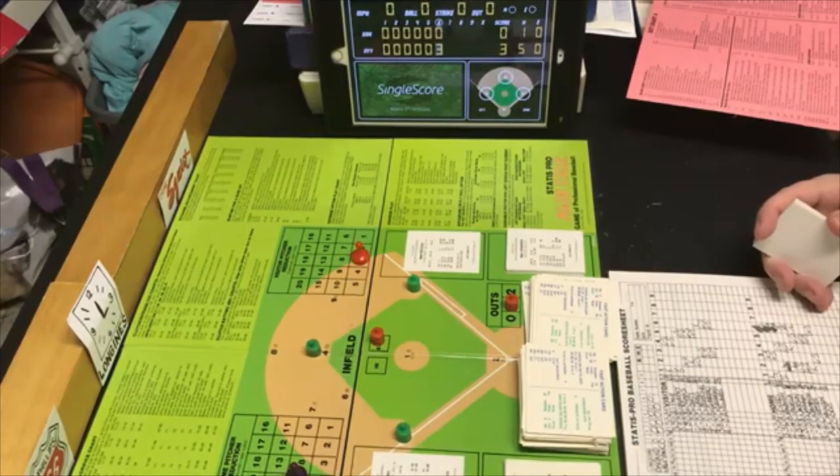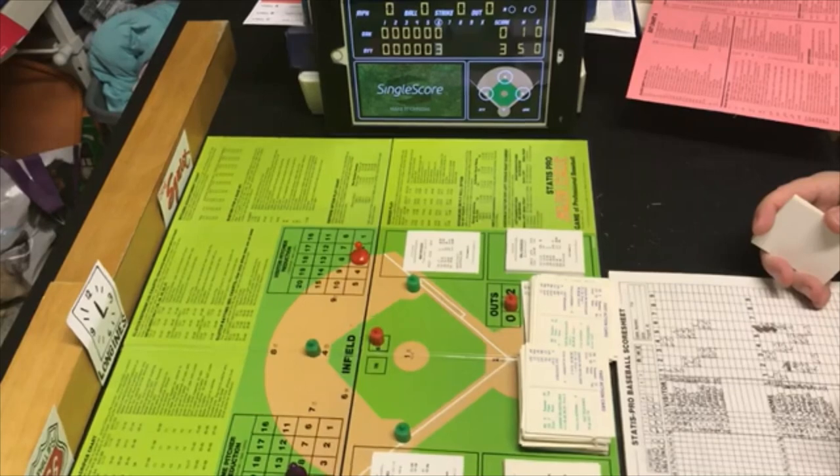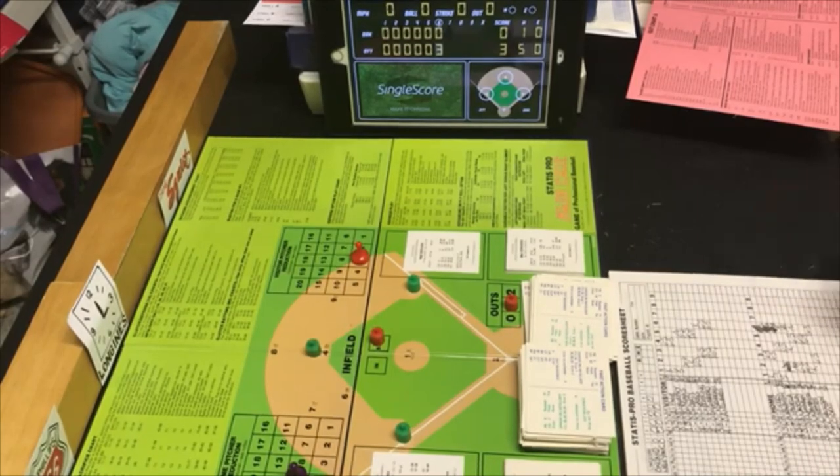Keogh pitches only five and a third innings. He gives up five hits, struck out three, walked two. No home runs, no wild pitches, no hit by pitch. They are going to bring in Steve McCatty to pitch.